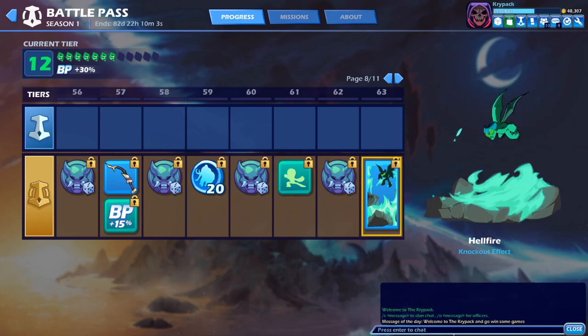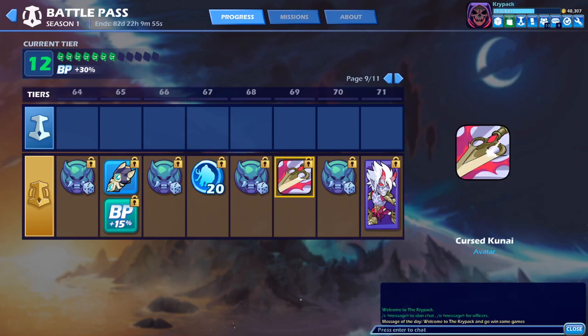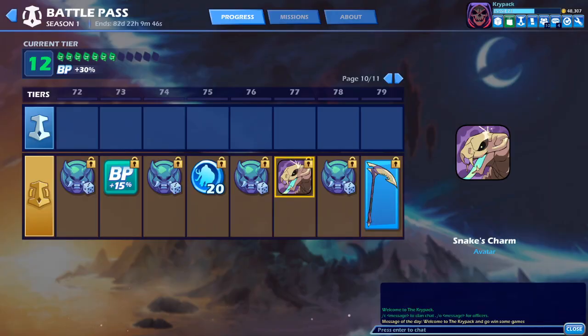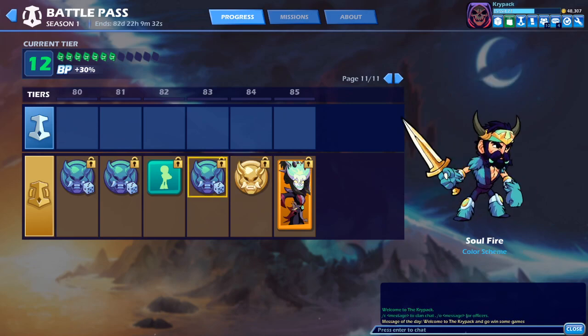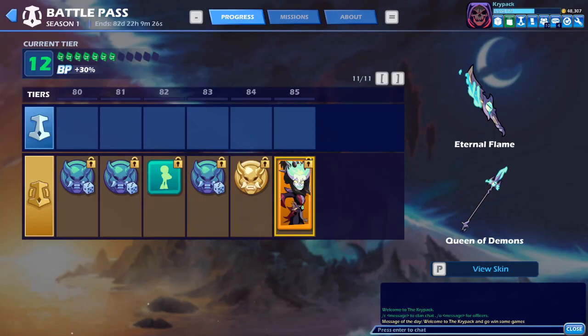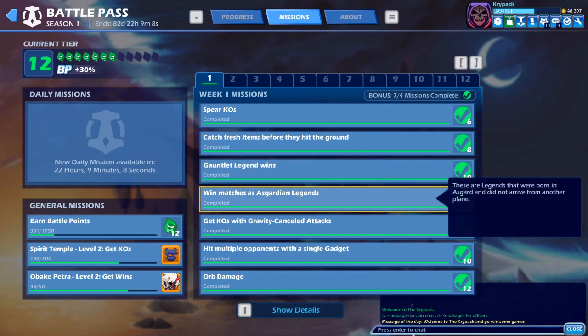Hellfire knockout taunt — wait, they added a knockout effect? Oh damn, that's a really nice knockout effect. The Oni Chris kunai is pretty nice. Jiro skin — I think that's one of the best skins in the battle pass in my opinion. Snake's Charm avatar — they did a great job on these avatars. Kung Fu Salute taunt, and then of course you get the Soul Fire universal color scheme for every single character. After that you're unlocking random characters, and the weapon skins are epic in my opinion.